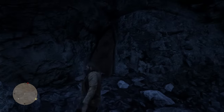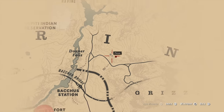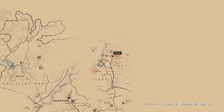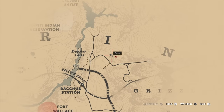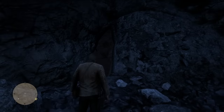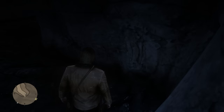Step number one is finding the puzzle room itself, and it's kind of tough to give a specific location. It's just to the east of Donner Falls, and Donner Falls is sort of southeast of the Wapiti Indian Reservation. You see that eye on the map? It's southeast of that. What you're going to want to look for is sort of a cut or a cave in the granite — a slit in the rock that you can go inside.